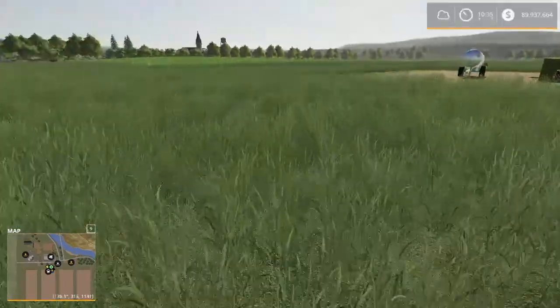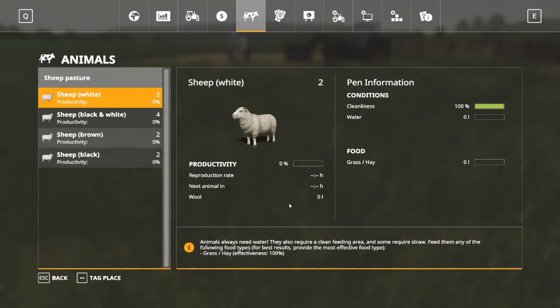So at this point we'll take a look at our animal pen. And we can see in the dialogue we've got productivity, we've got food, and we've got cleanliness. And we have water. Unlike chickens, sheep need water.